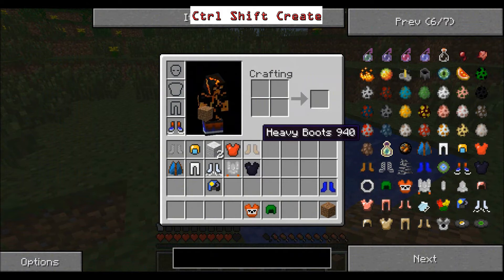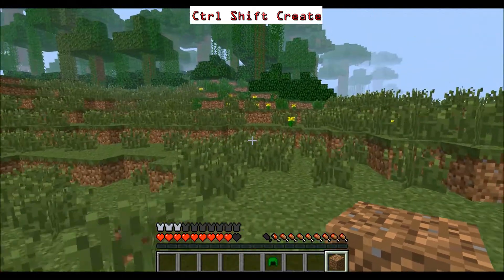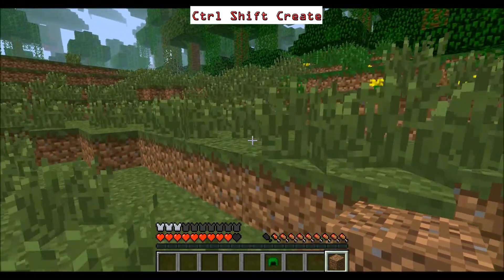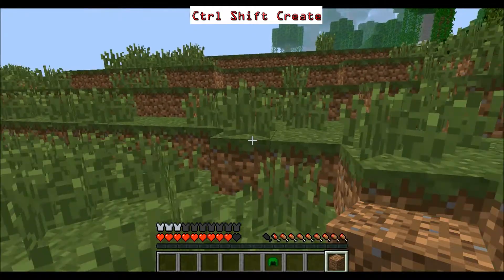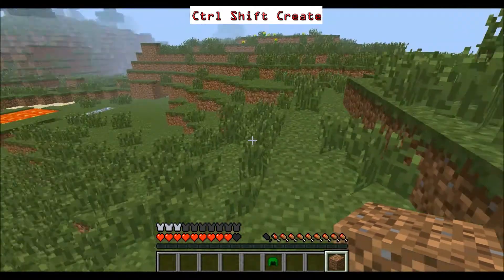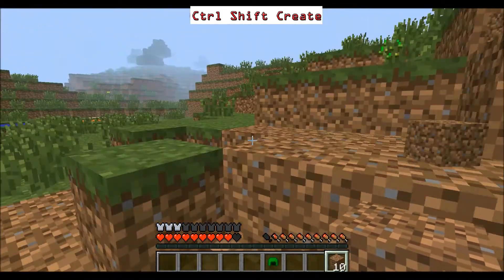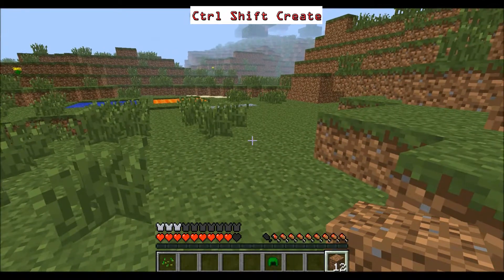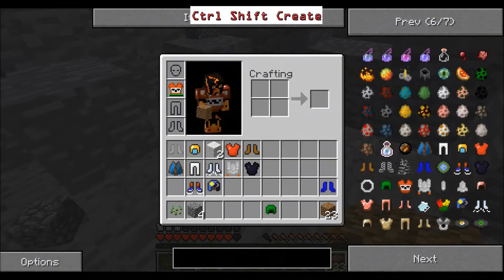We have the TNT Plate — this is kind of scary. It's similar to the UberCreeper mod, except you're still a person. You're like a suicide bomber — if you press G you will explode and you won't take any damage, but the area around you will. So if you keep pressing G, it's an awesome way to mine.